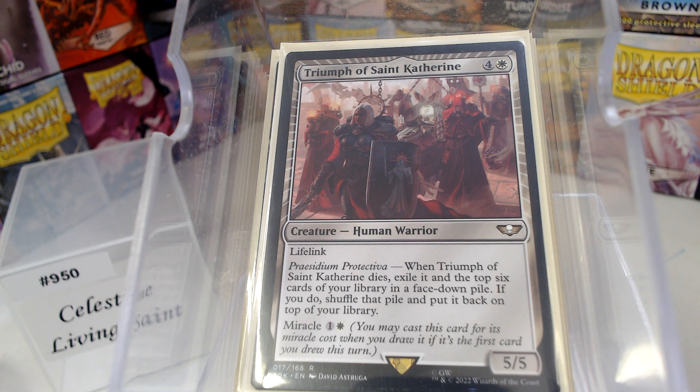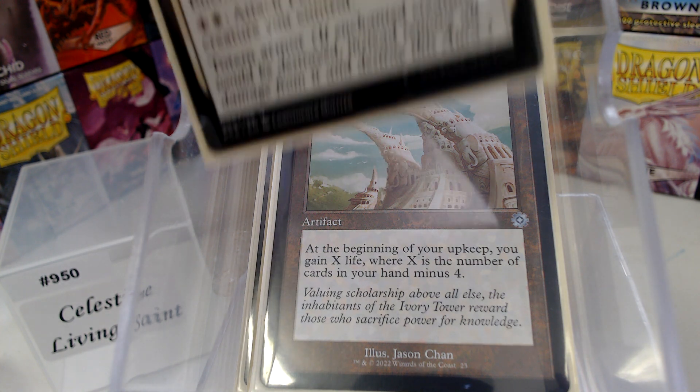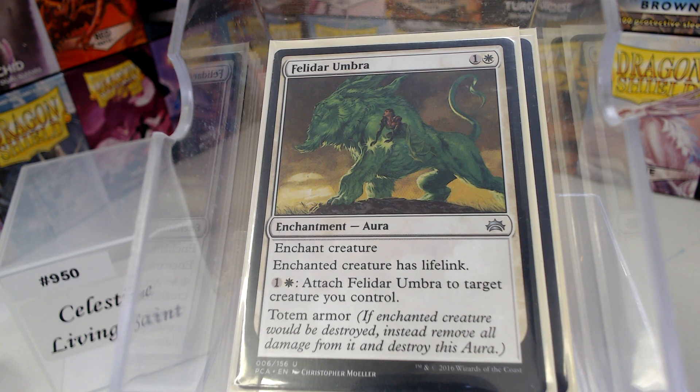Now we have a pile of cards whose sole purpose is just to gain life. Like Ivory Tower — I know Venser's Journal is better, but Ivory Tower is just iconic to me. Philosopher's Umbra is going to grant lifelink, and let's face it, it grants the creature an extra life — it regenerates, if you will — and you can just swap it around. That's amazing.